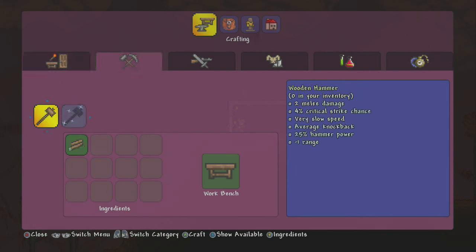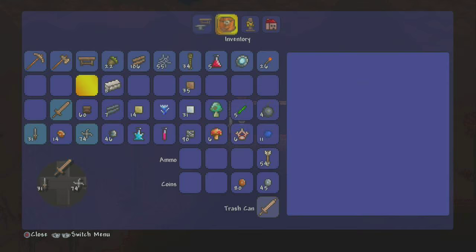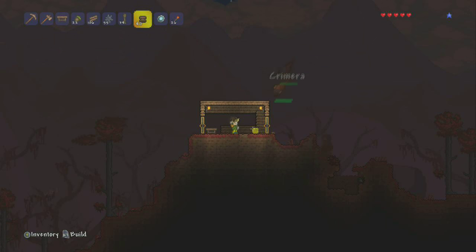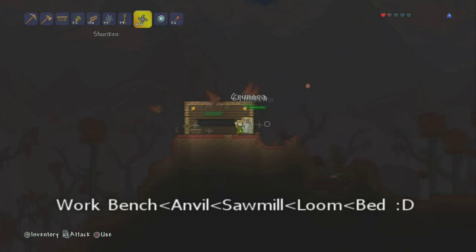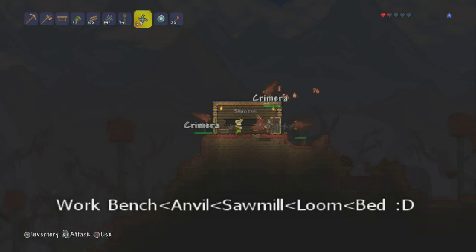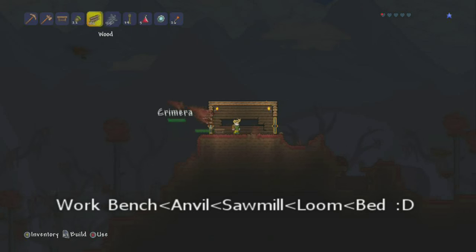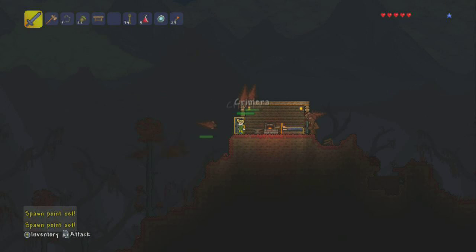That's essentially what I did, and right here you can just see me building the crafting items. At our spawn point we need a bed, and to build a bed we need a loom, and to make a loom we need a sawmill, and to make a sawmill we need an anvil, and to make an anvil we need a workbench. After you set your spawn point, all you're gonna want to do is go out and kill the crimson mobs.